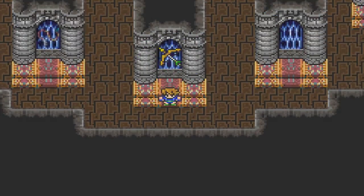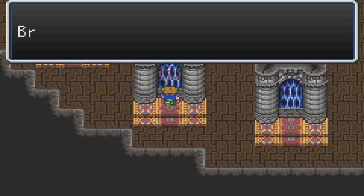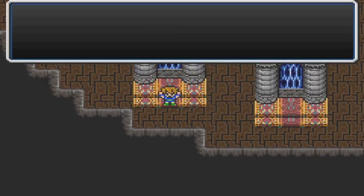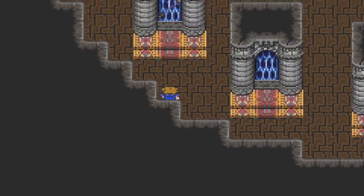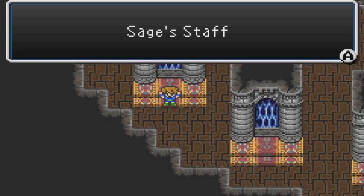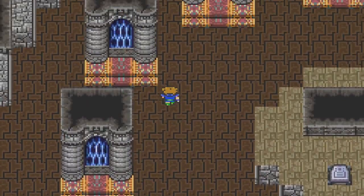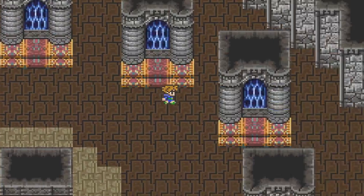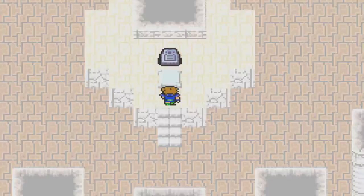Yoichi's Bow? Sure thing. Fire Lash? Yep, it's mine now. Sage's Staff? Indeed — I will take all of these things. I believe that is all twelve of them now. Okay, onward to glory.